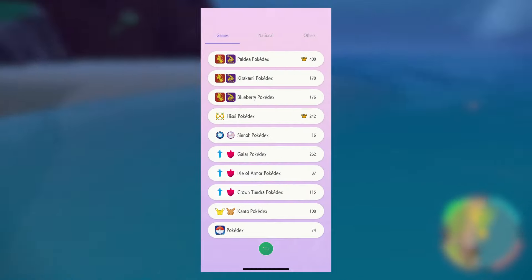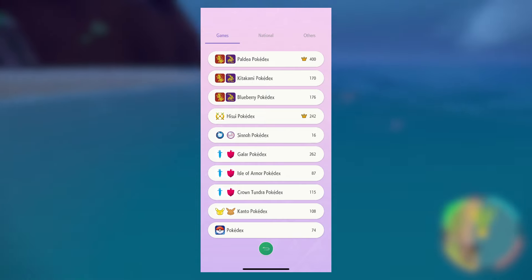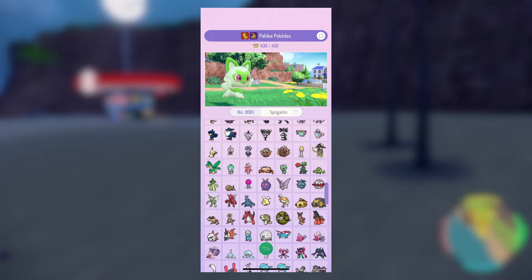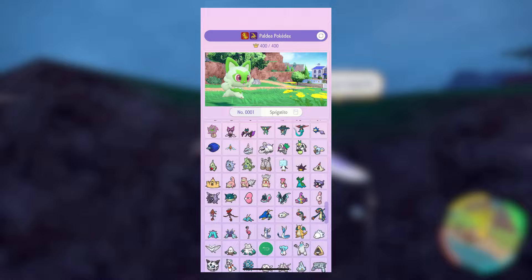If we look at our Pokédex and go to Paldea, we can see there that we have the crown on our Paldea dex, so we have finished the base one. Didn't take too long — maybe like an hour and a half, two hours just to fill in the missing blanks. And then we just have to do the same for Kitakami.